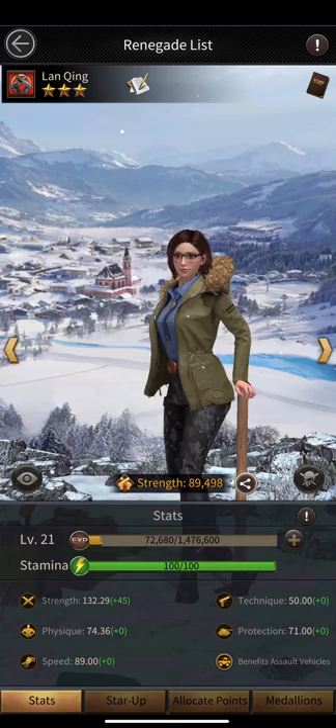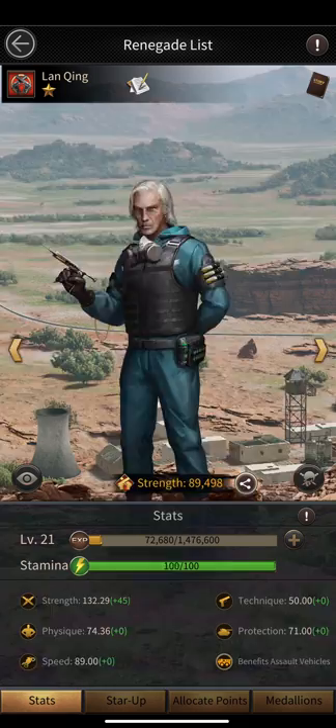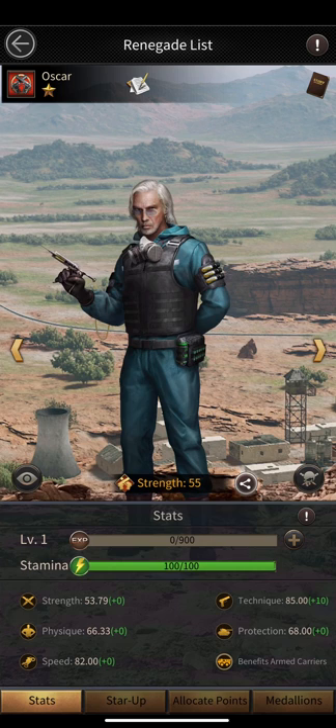The formation for Oscar is also going to be pretty different from Lion Queen. Lion Queen utilizes the power of assault vehicles, whereas Oscar utilizes the arm carrier — a different kind of vehicle that carries load. Because of this, I think Oscar is more of a defensive renegade rather than an attacking one. The combination of Lion Queen and Oscar can boost both your attack and defense.